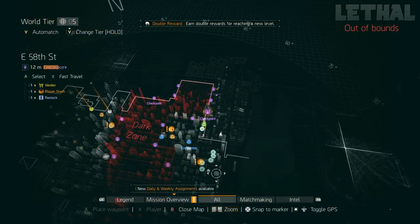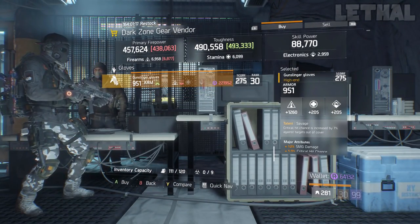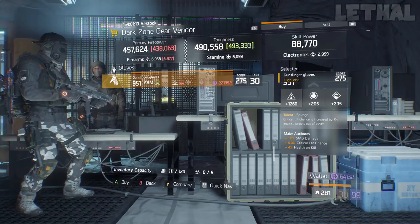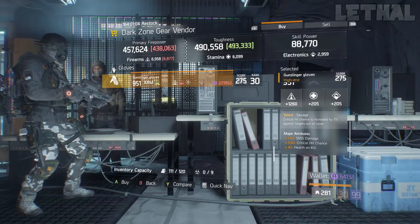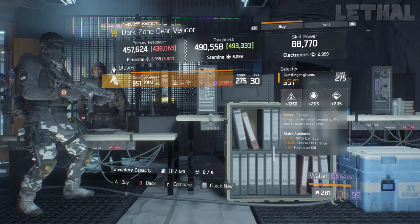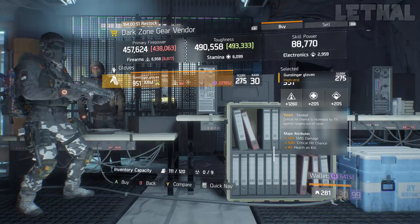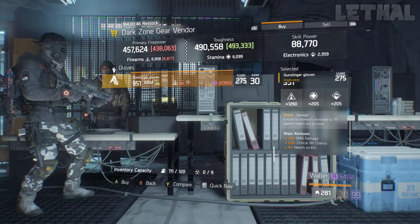Getting straight into the Dark Zone, the first person you guys want to visit is the East 50th Street Checkpoint. What he is actually selling are some pretty good Savage Gloves. What they come with is 1260 Firearms, 12% SMG damage, 5% critical hit chance, and 4% health on kill. The only thing you really have to do is get rid of health on kill, go for critical hit damage, and you will have pretty perfect gloves for your SMG build. Whether you want to use this with a 5-piece Banshee and Savage Gloves or Alpha Bridge and Savage with a Vigorous Chest Piece, these gloves are pretty good, so definitely pick them up.